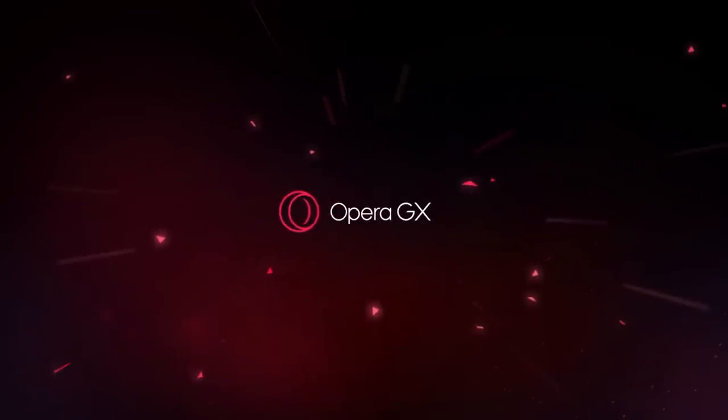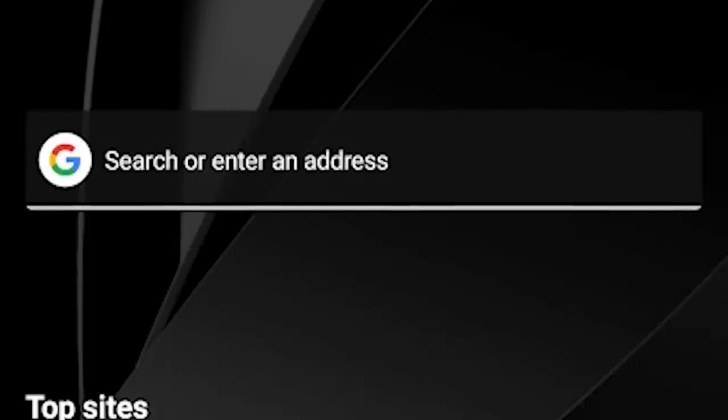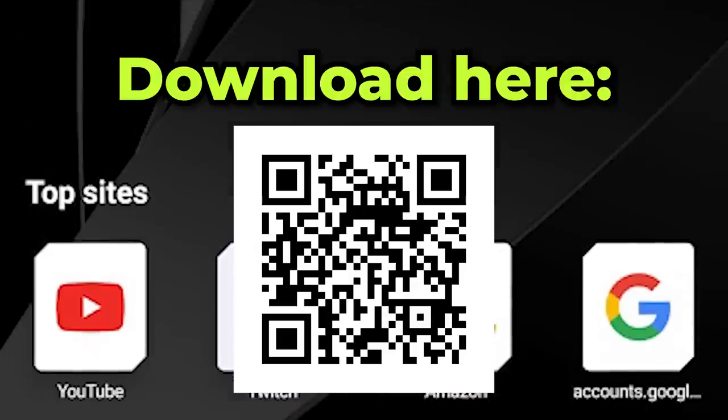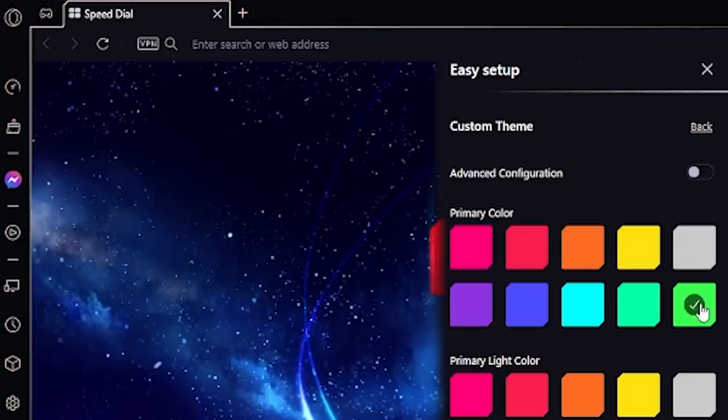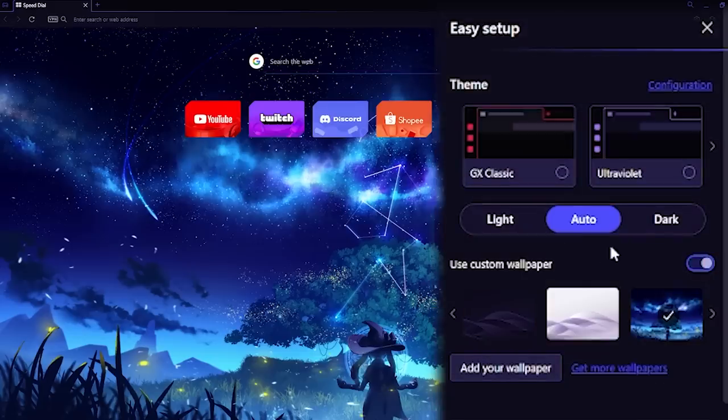Opera GX is a web browser built for gamers. It's also on mobile and can be connected to the PC version, and you can download it by using this QR code. One of the things I love about this browser is its customizability. Unlike Genshin's flashbanging loading screen, Opera browser allows you to set a darker theme to keep your eyes from burning.